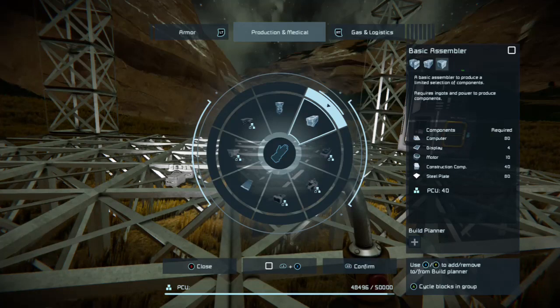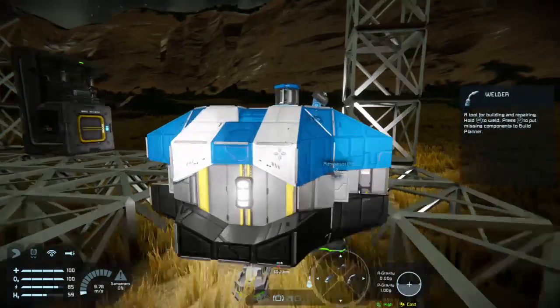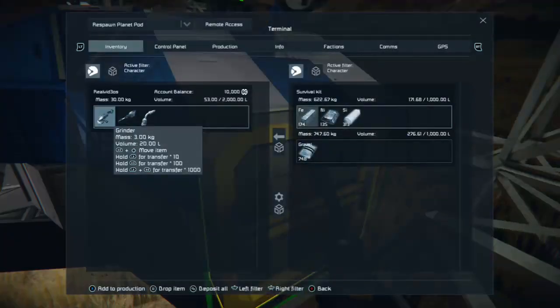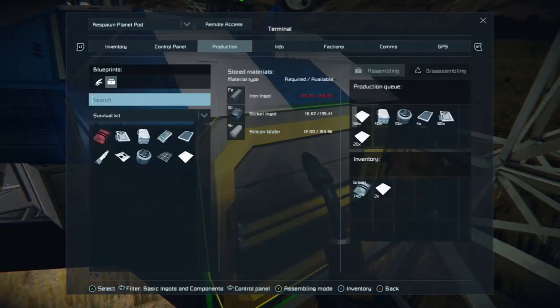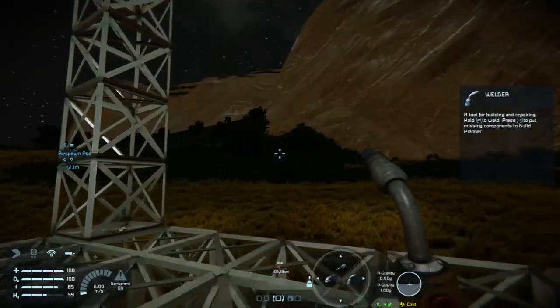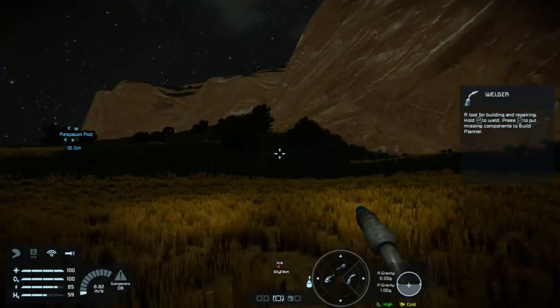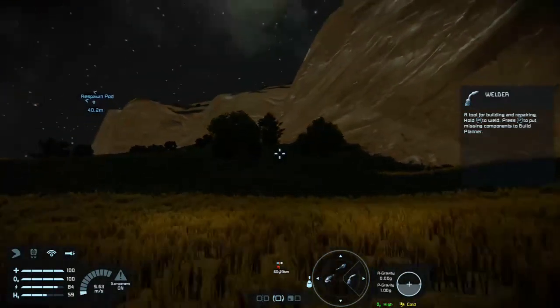So let's crack on. Basic assembler — boom. Now that is in the build planner. I'm going to come over here and add components from build planner to production queue. Cycle over to production — that's everything I need for the assembler. Now I can pretty much guarantee that's not going to be enough resources, so I'm going to go ahead and do some resource runs. Hopefully you guys won't need to watch it because I'll skip past this bit — this is the early mundane bit.